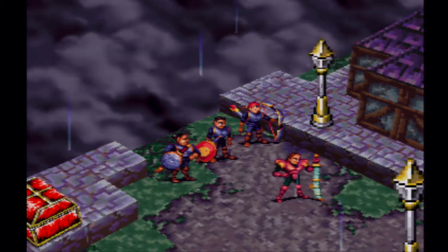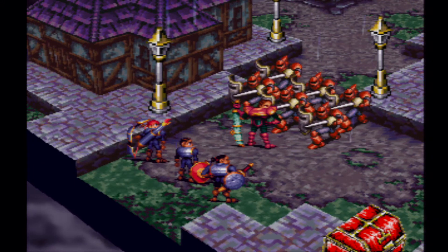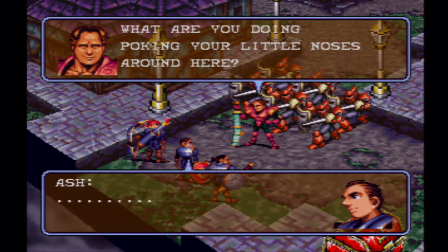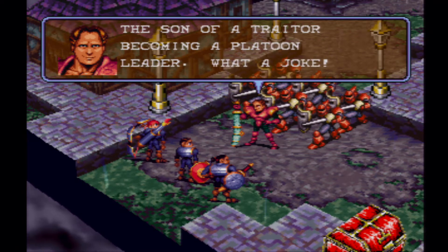This is too much. Troops assemble! If I could do a Patrick Warburton voice, that's who I'd be doing for Cain. Well, if it isn't the security forces — what are you doing poking your little noses around here? I know you — you're Ash Libbit. Son of a traitor becoming a platoon leader. What a joke.